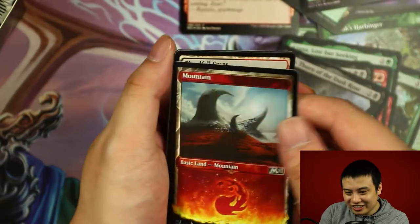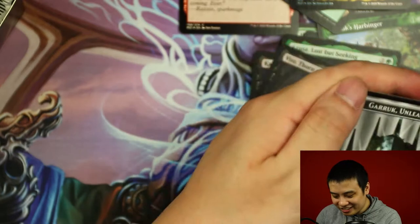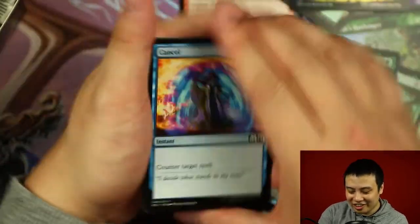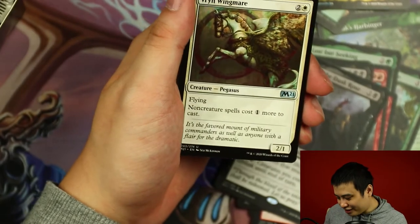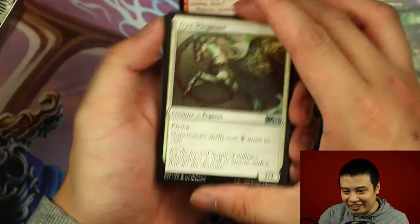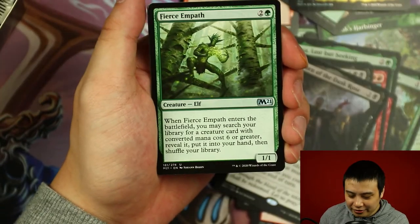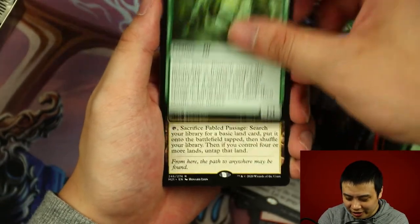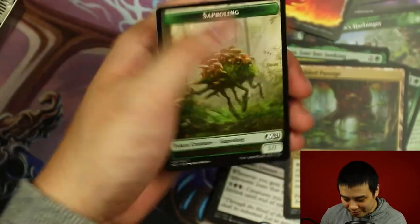Everything else is just bonus. A Garruk Token — I'll take that. If we can get a borderless Ugin, that's just being greedy. But I think we've gotten everything we wanted from this set now. The Wing Mare, the Gaggle Master, Fierce Empath. And our rare card is a Fabled Passage, along with another Showcase Mountain.